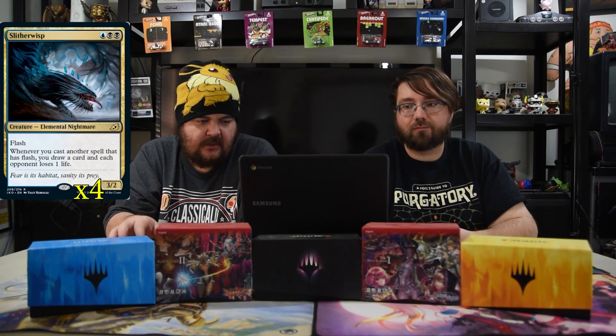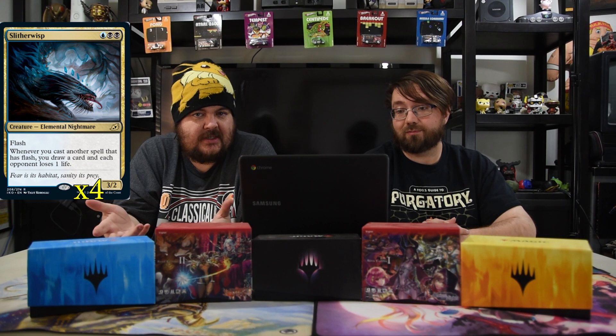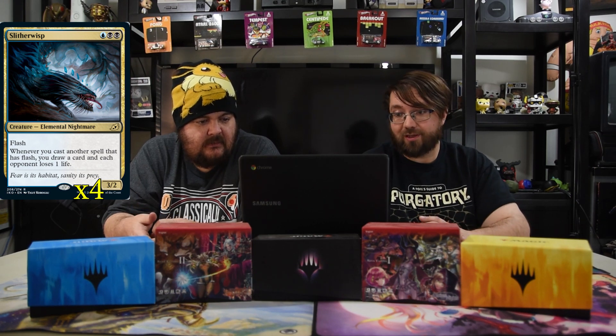Next up is Slitherwisp — blue and two black, a 3/2 Elemental Nightmare with flash. Whenever you cast another spell that has flash, you may draw a card and each opponent loses one life. That's kind of silly because it turns all your one-drop flash creatures into cantrips. This is honestly why the deck was made — you flash it in and everything costs less.